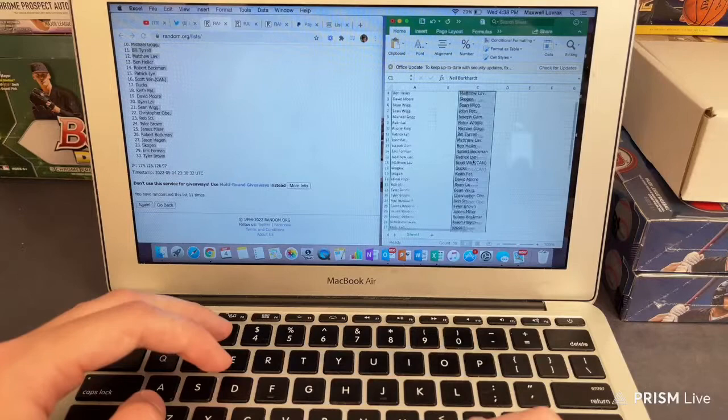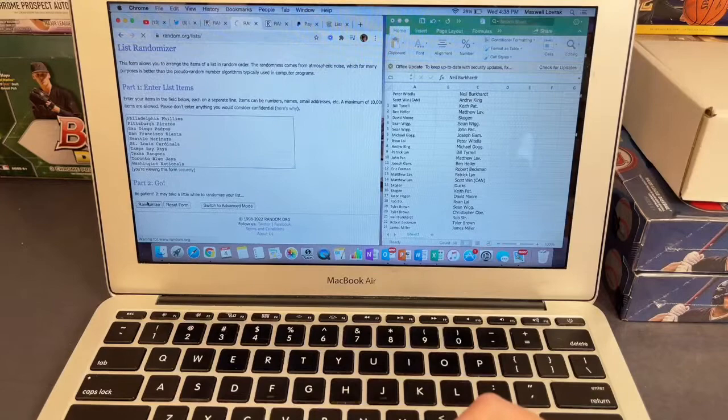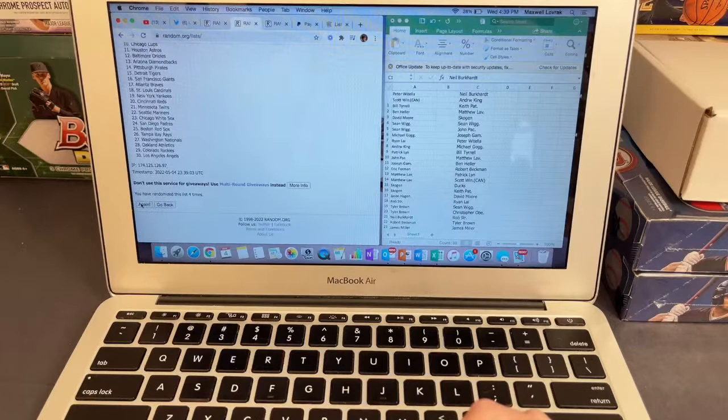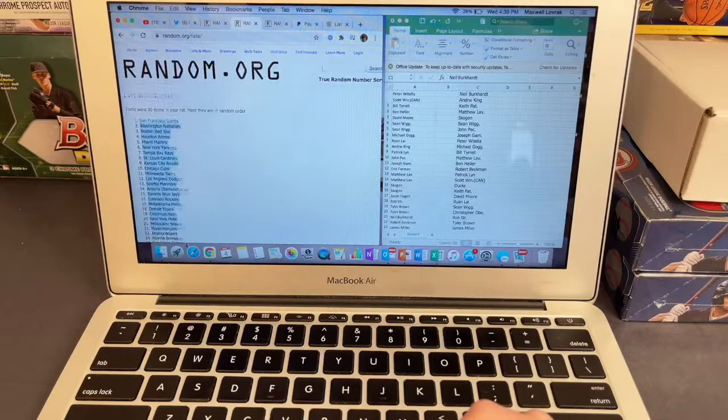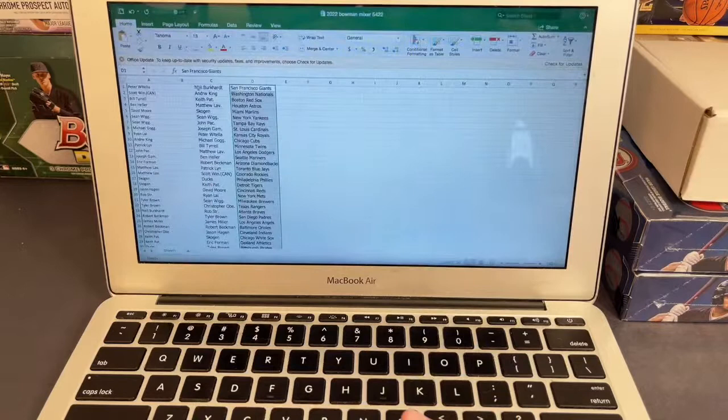Let's go ahead and do this random — good luck. Rolling the dice again, six times on this one for the teams. Six — there's four, five, and sixth and final. We got the Giants up top down to the Pirates on the bottom. Let's go ahead and go over everyone's teams, let me alphabetize this real quick.